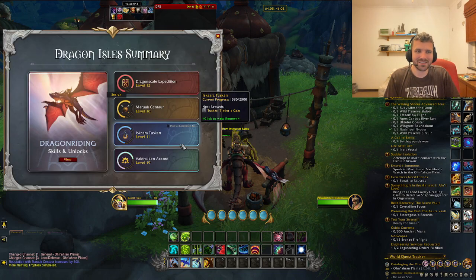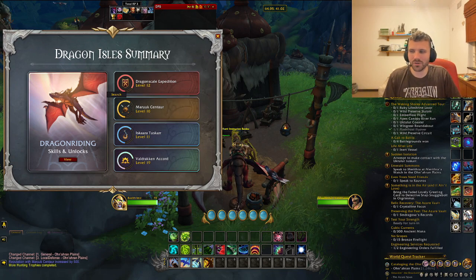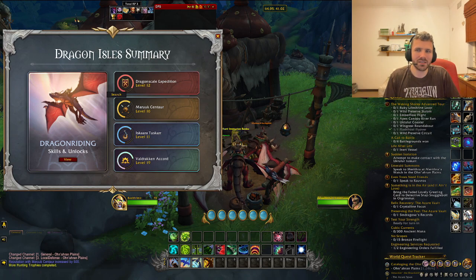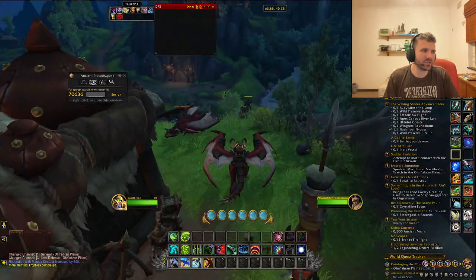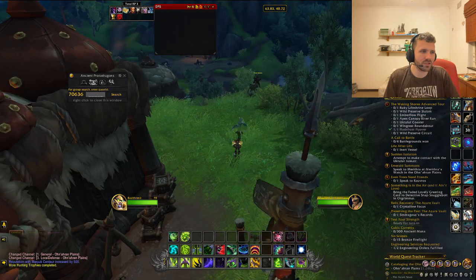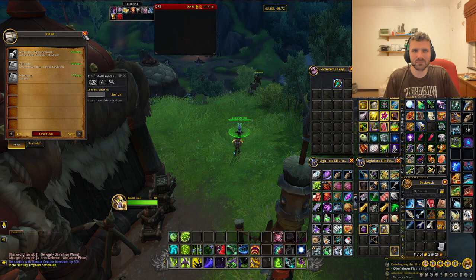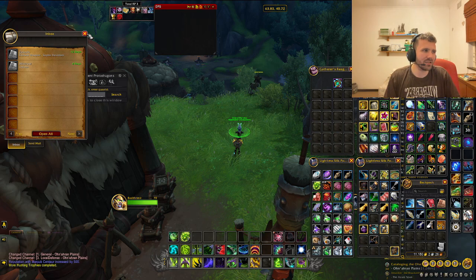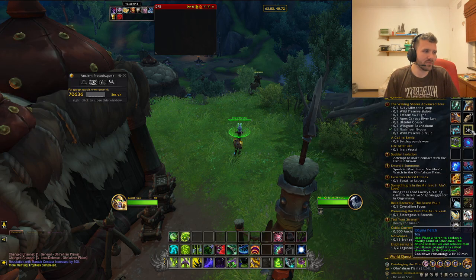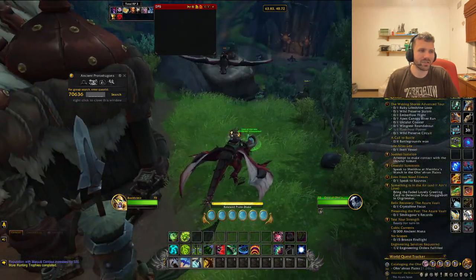That's really it — there are no other significant ways to grind Maruki Centaur reputation beyond those methods. Some of the biggest perks are the leatherworking recipes you unlock. But the perk that everyone enjoys is the Ahuna Perch toy, which lets you spawn a portable mail companion, which is pretty helpful. It has a 3-hour cooldown, but it's probably the most useful reward you can get from this faction.